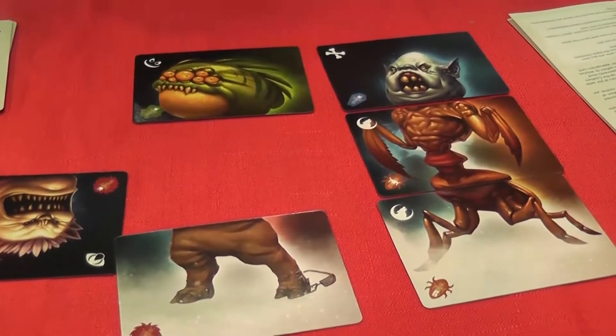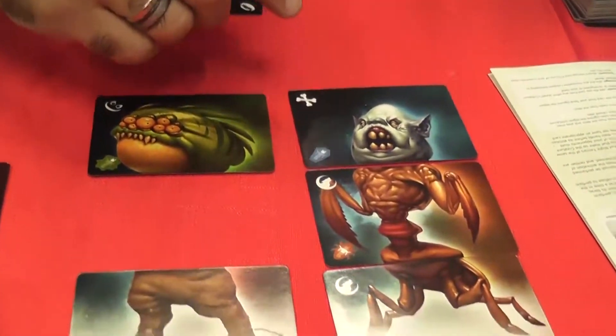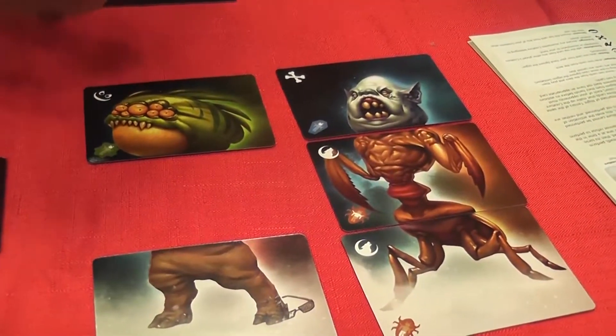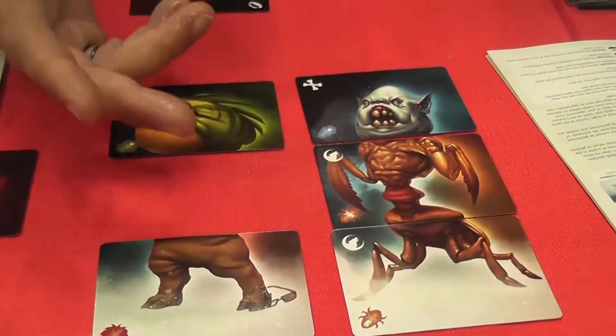There are a few twists in comparison to normal set collection, because of the way you build monsters and the way you create combos by activating a set. The basic flow of the game is very simple. Every turn you have two actions. Each action can be draw a card, or discard as many cards as you want to draw more. This is necessary because of the mechanism you use to build monsters — you need to have the right cards, so you have some way to cycle through your deck. Or you can play one card. You can do a combination of these: draw one and play one, or play two cards.